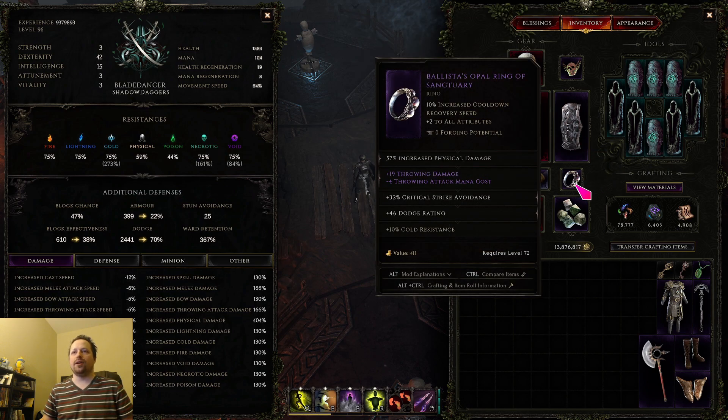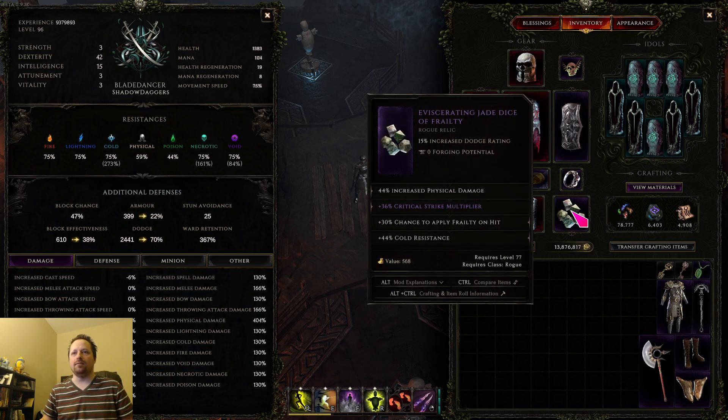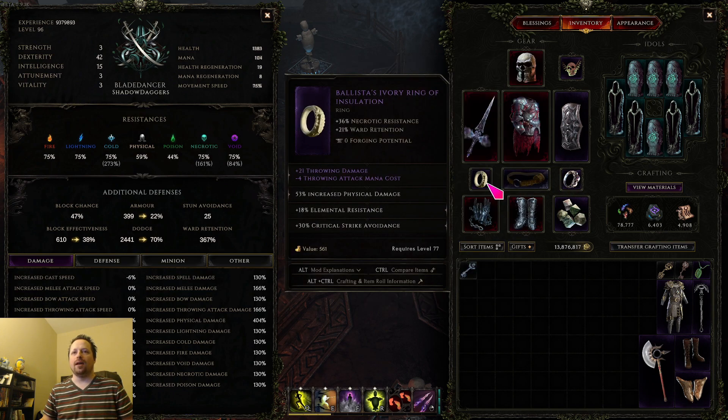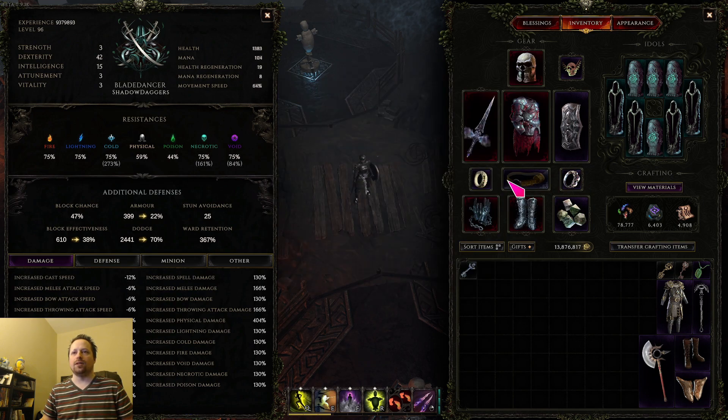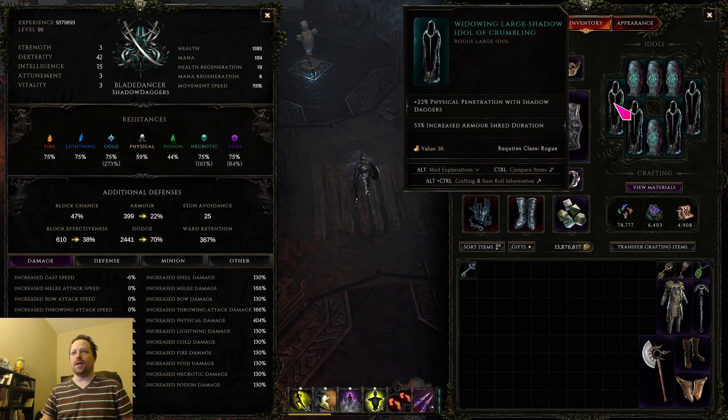As far as the rest of the gearing goes, you pretty much just want to stack crit multi, throwing damage, and phys percent. You want to get crit avoidance on at least one piece so that your blessing can take care of the rest. For idols, the phys pen one plus the armor shred duration is very good.